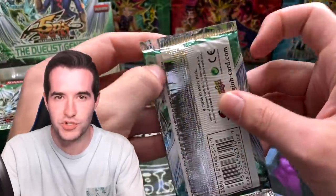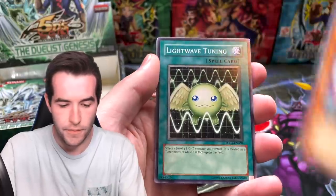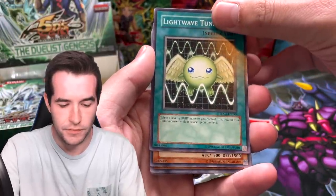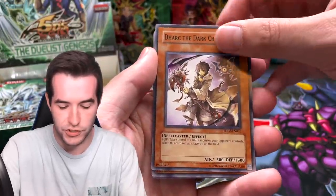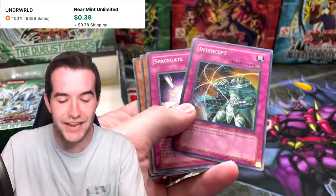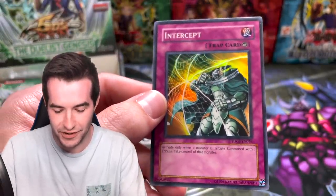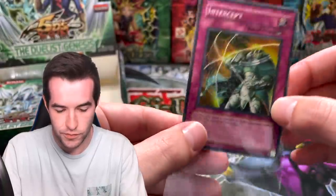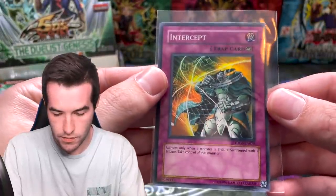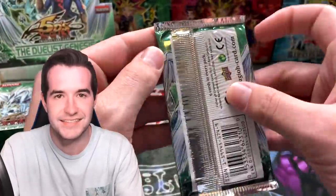Oh, we almost dropped it! That would definitely have a ghost rare if we dropped it. Remote Revenge, Jute Fighter, Light Wave Tuning, Dark the Dark Charmer, Maiden of Macabre, and an Intercept — they keep getting stuck! Intercept with Ryko the Storm Monarch on the artwork — pretty cool. You can take control of a tribute-summoned monster; that's definitely an anti-monarch card, 100%.